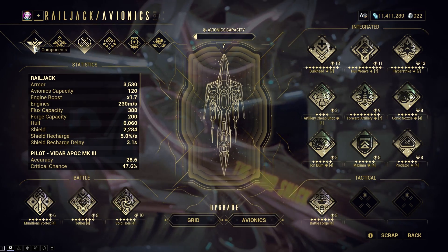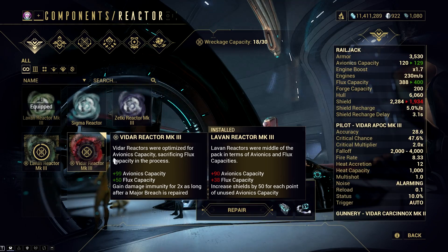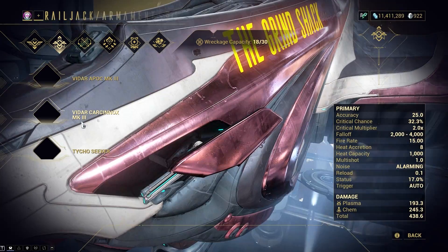You can also acquire Dirac from scrapping components and armaments. So if you have plenty of duplicates, then turn them into Dirac so you can improve your ship fast.